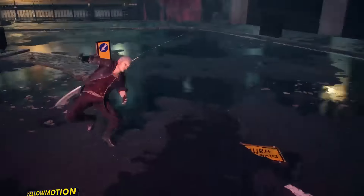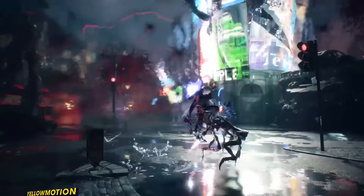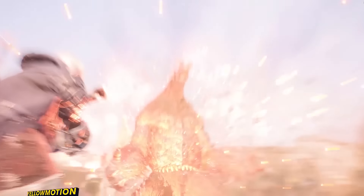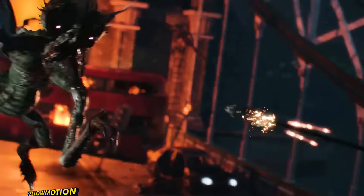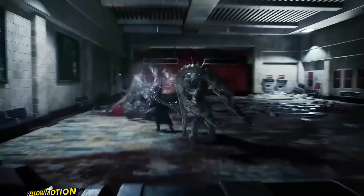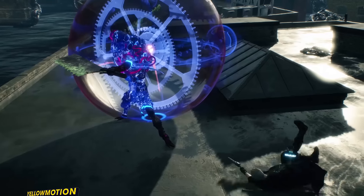Due to a certain event, Nero lost his demon hand and thus his powers of the Devil Bringer. With his new bionic arm becoming part of your gameplay and fight style, it can be upgraded and is used for various purposes and attacks in combat. The gameplay and action in Devil May Cry 5 looks absolutely good and very fast. According to Capcom, DMC5 will feature intense action, amazing graphics and the fastest gameplay in the series to date, allowing you to move however you feel — creating combos by grabbing, pulling and diving into enemies. The mechanical arm of Nero can be customized and upgraded.